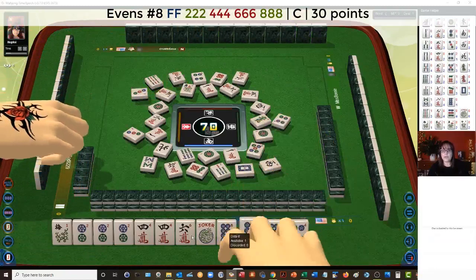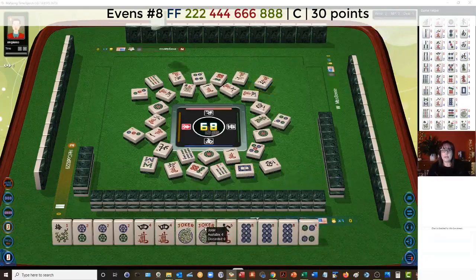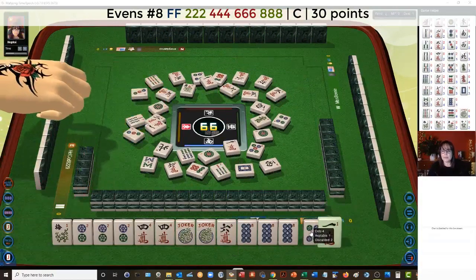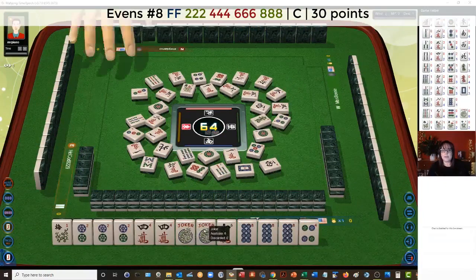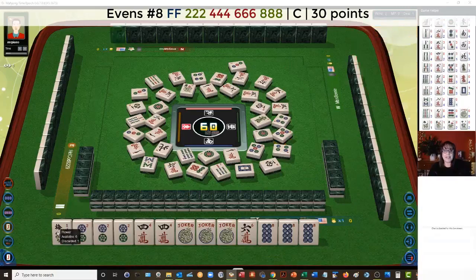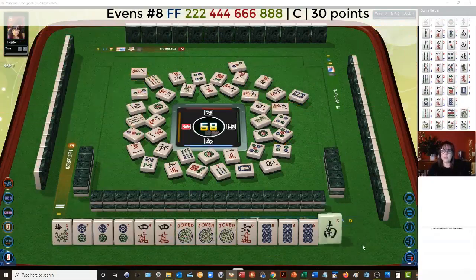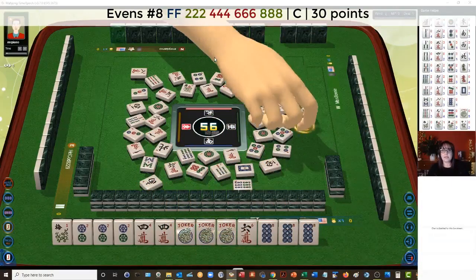Nine bamboos. We got a joker — white dragon. That's going to be helpful for a four, six. Six characters — we're one away from ready. Now there are two six cracks out. Where's that other six crack? Seven bamboos — right here, the player to my left discarded it. So we'll need at least one of those jokers for the six crack. West wind. We need a flower. Joker — that'll do. We need a flower to win. This would be the concealed 2-4-6-8 hand. Eight characters. The player across from us isn't using flowers, so they'll discard a flower if they get it, especially at this point in the game. There it is.